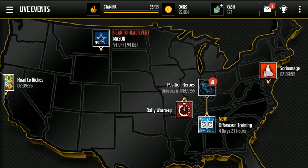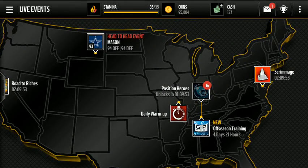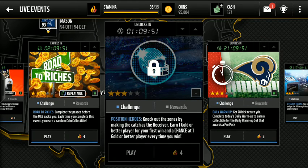So moving on to the live event screen. As you can see right in the middle, it unlocks in 1 hour. We do have a live event for Position Heroes, and it's a typical setup — you earn 1 gold or better player for your first win, and a chance at 1 gold or better player every time you win.